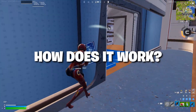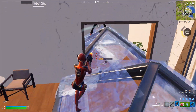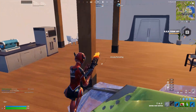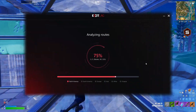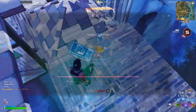So how does Exitlag actually work? Exitlag isn't a VPN — it's a route optimizer. Basically, when you connect to a game server, your internet provider can send your data through a bunch of random paths before it actually reaches the server. Sometimes that means extra distance, extra traffic, and higher ping. Exitlag fixes that by analyzing all possible routes in real time, then forcing your PC to use the fastest and most stable one.